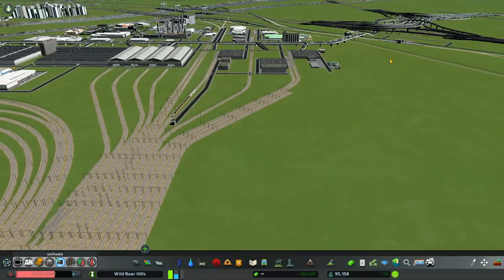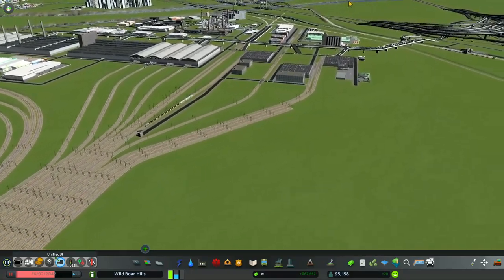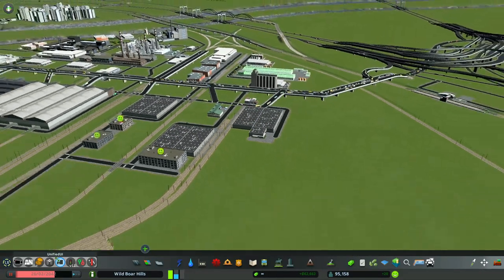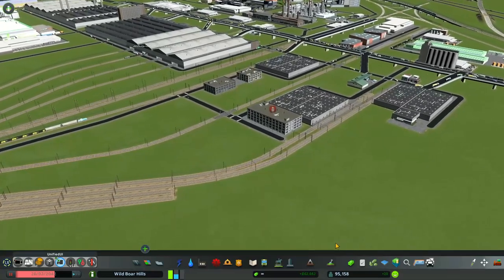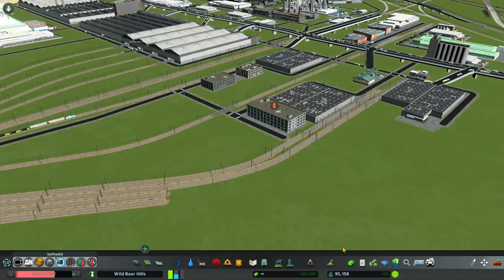I'm going to put that switching yard right in here, and we'll move some things out of the way to make room for it. I'm going to make this switching yard semi-functional. The game has limitations, and obviously we can't actually take apart and put together trains.